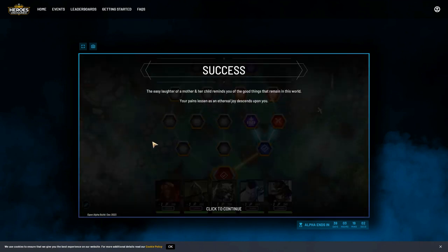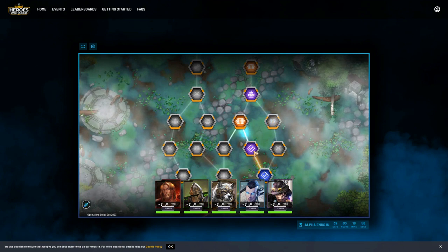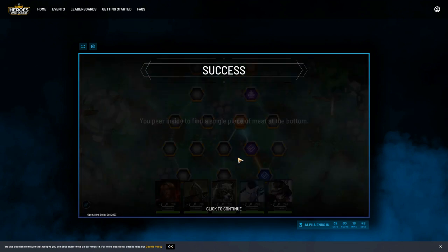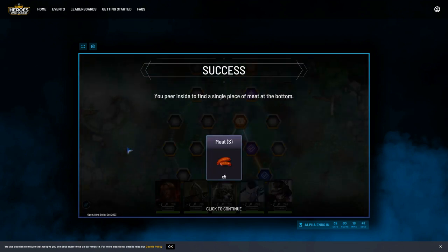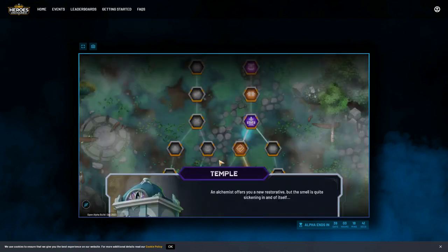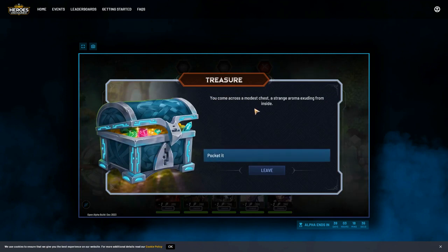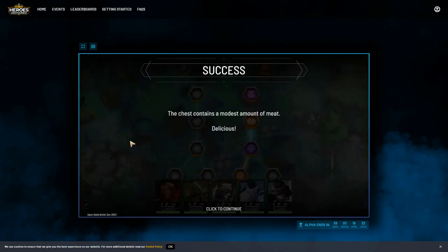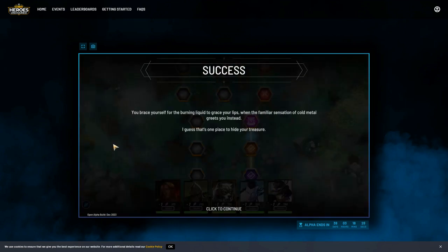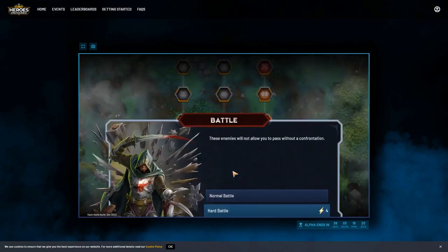The temple was a healing option but we didn't need that since we weren't being attacked. Moving on to treasure - getting some items, can't go wrong there. Going through another temple for healing. This is the alpha and a tutorial so it may not be like this in the actual game. Getting some more meat - doing well on the meat front.